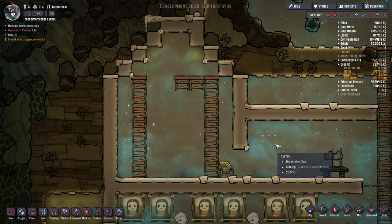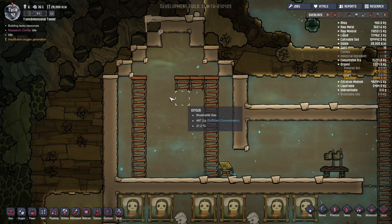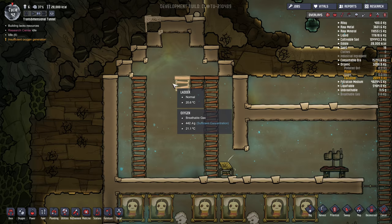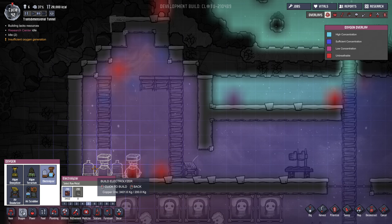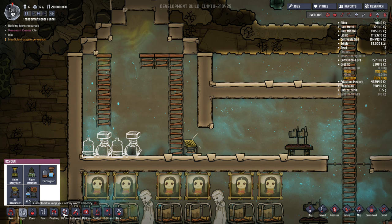Start first by building a room somewhere in your base. It doesn't have to be located towards the top, although that tends to be my preference simply because I tend to keep my living quarters near the top. Build a room that is basically sort of funnel shaped so that you have an area at the top where as the hydrogen collects it will tend to concentrate more towards the upper middle portion of this room. I'm going to start first with two Electrolyzers and work from there. The number of Electrolyzers you'll need will be very dependent on the size of your colony.